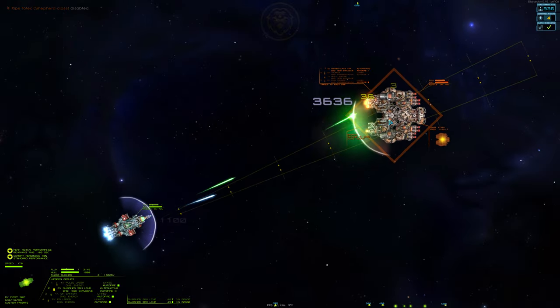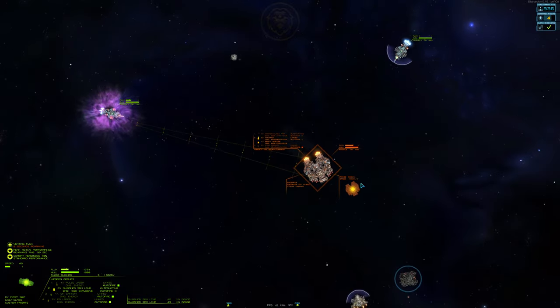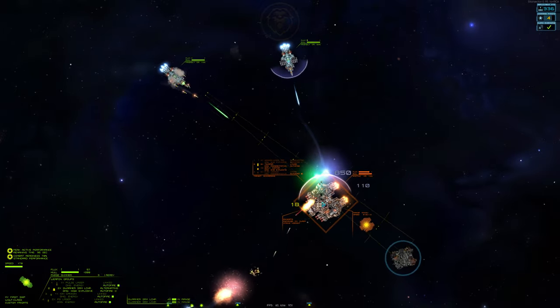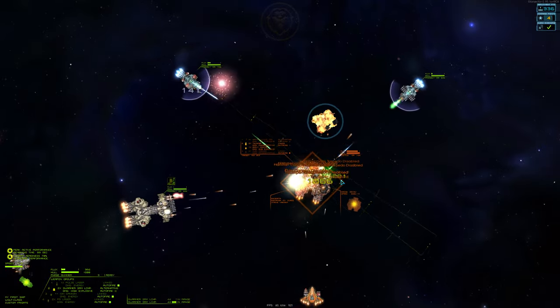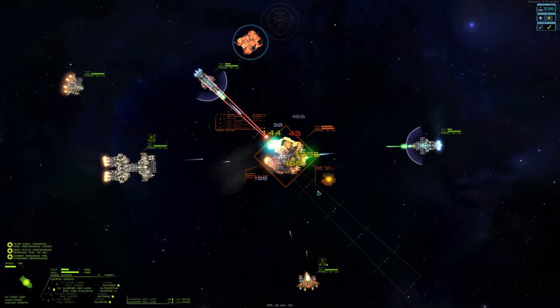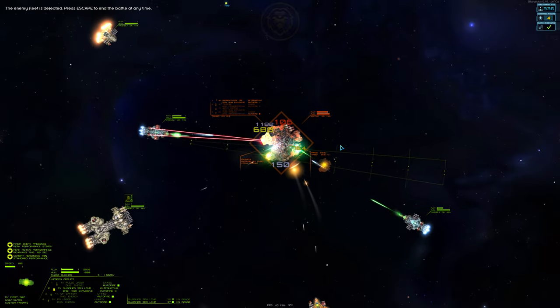While we lack the firepower to deal any significant damage by ourselves, we'll prevent the Enforcer from cleanly engaging any of our vessels, drastically reducing its damage potential. When flanking a larger vessel with multiple ships like we are doing right now, try to catch yourself if you are getting in the way of a friendly ship. They are smart enough not to shoot you in the back if you get into their line of fire, but for safety reasons, it's best to avoid such a scenario.